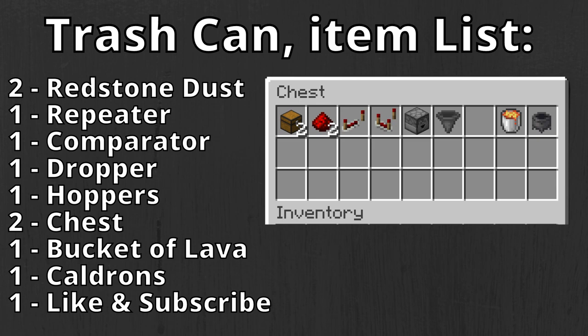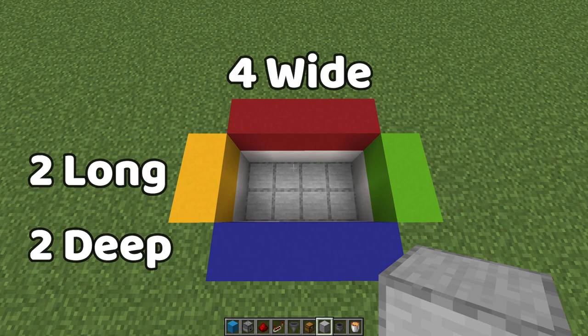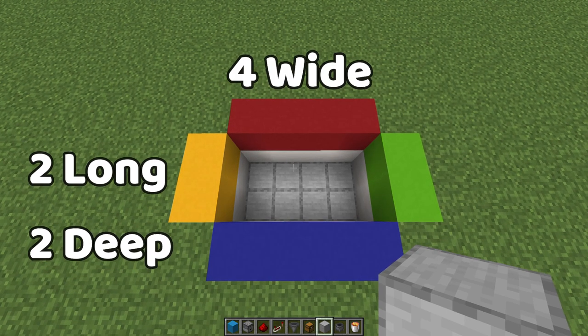These are the items you're going to need to make this build. It's a really small footprint and I'm going to show you two different options on how to set it up. It's about four wide, two long, two deep.